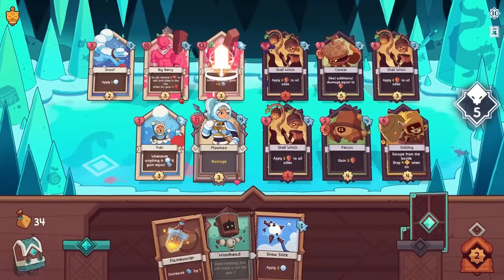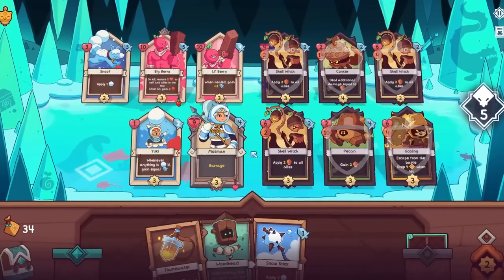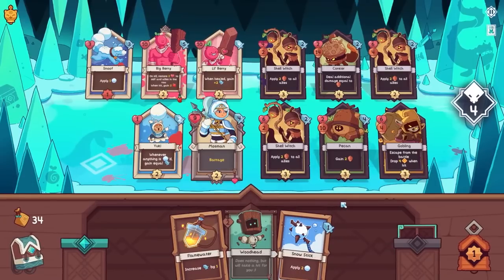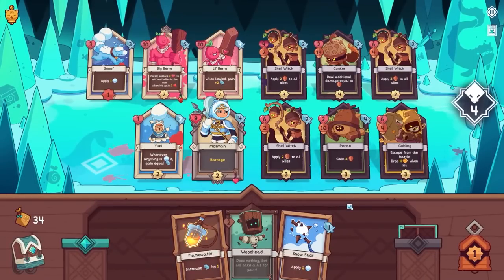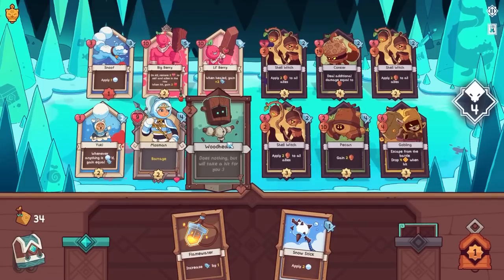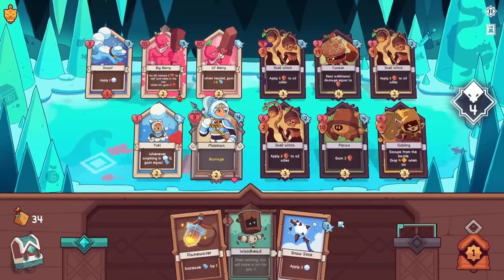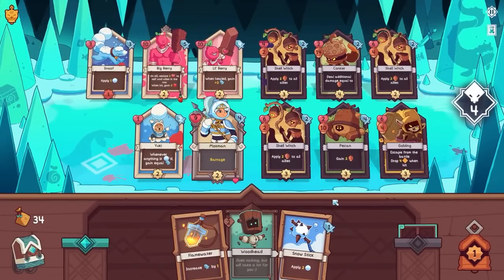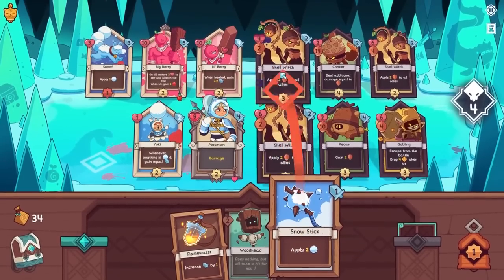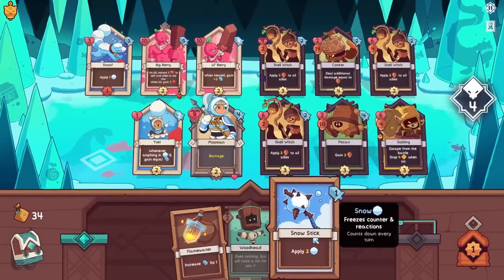I'm not worried about any Barrages, so let's just put Lil' Berry there. Everyone's getting so much shield. Flame Water would not be bad. Yuki is getting stronger. Let's put in a Wood Head because why not. I really think... no, it just feels good to play cards — that's why I'm doing it. I hate to think this much, but in this game if you don't think this much, you will die immediately, like I did in the last two or three runs.